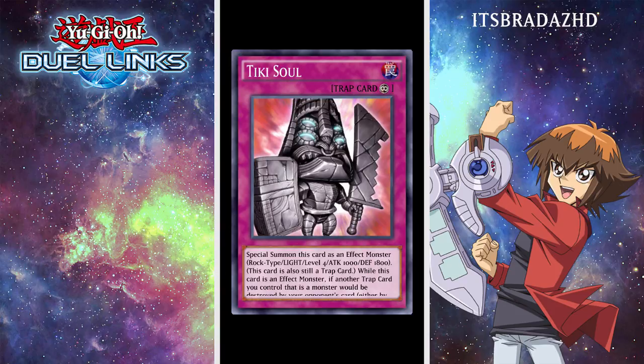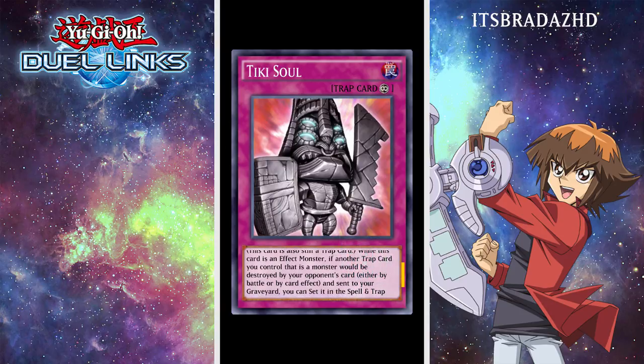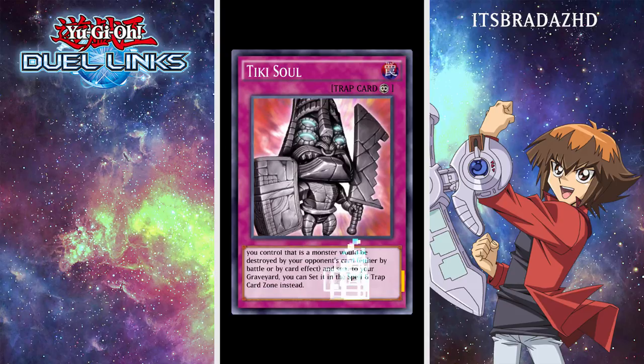And finally, Tiki Soul has an ultra rare. I think one of the event duelists had this — I can't remember when, but I'm sure I've seen it in the game before. This is a really cool card. This is a lot better, in my opinion, than Embodiment of Apophis, because first of all you get an effect monster with the same defense but less attack. So really, you're going to be summoning this guy in defense position. It works really well with Odeon's skill. While this card is an effect monster, if another trap card you control that is a monster would be destroyed by your opponent's card either by battle or effect and sent to your graveyard, you can set it again.